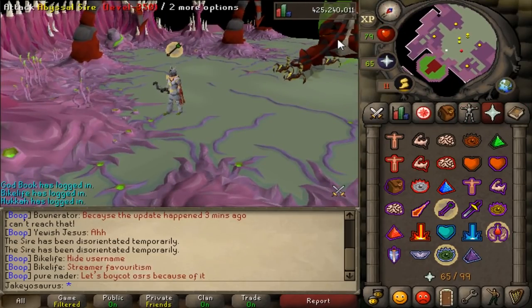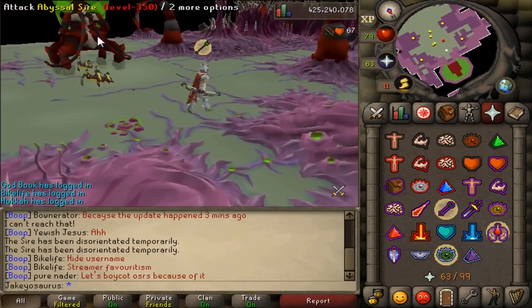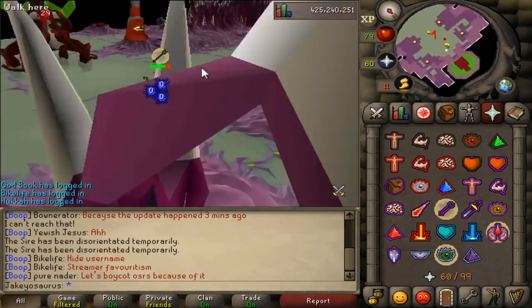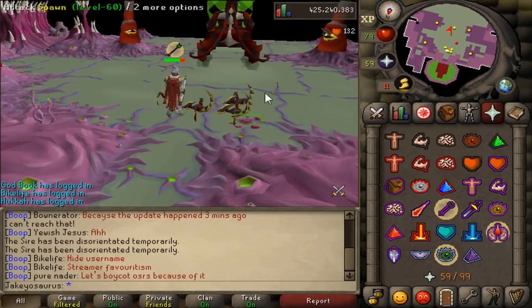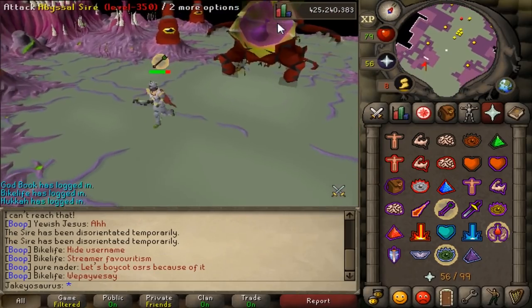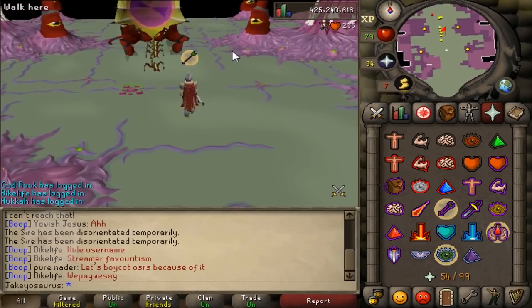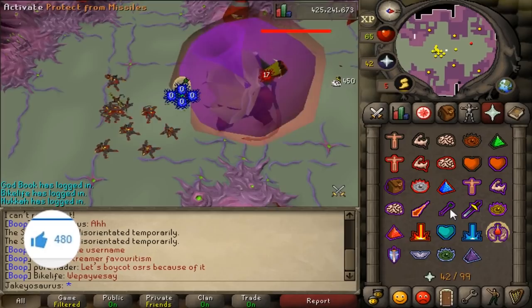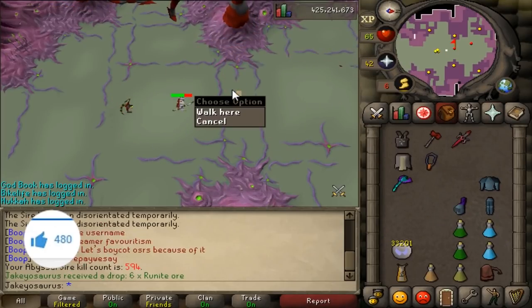Before, you didn't get the damage buff when on task against the respiratory systems, which sort of makes sense since they're not abyssal demons — but they are part of the Sire because you have to kill them to kill him. And while we're here, we're just going to get a bonus kill. Let's see if we get an unsired drop. One unsired, please. Oh, we didn't get it. That's unfortunate.